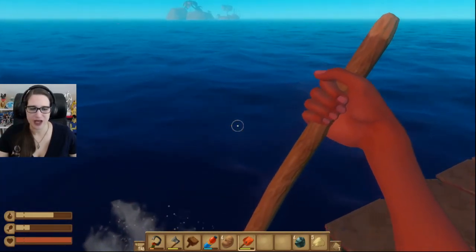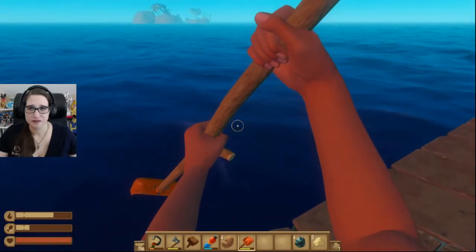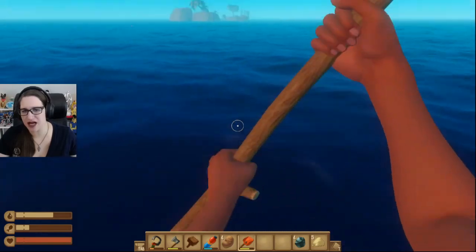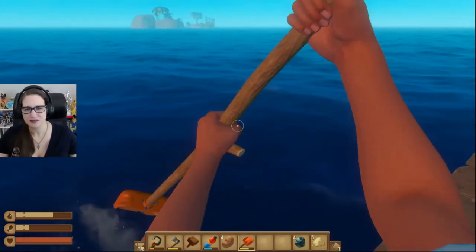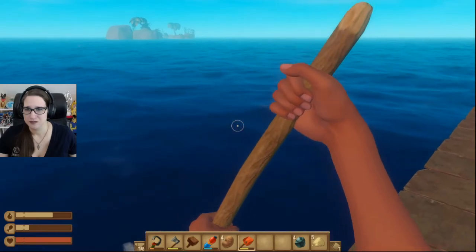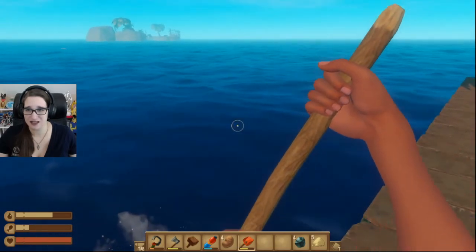Hopefully there is dirt, because that's what we need. We need dirt. And by we need dirt, I mean I would like to research the next set of things and I think I need dirt for that. I need honey, which I have no idea where I'm going to get that. But this island looks like it might have dirt because there's lots of stuff.